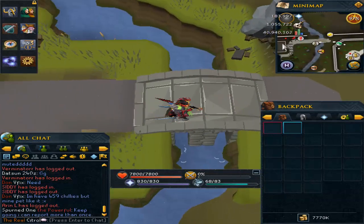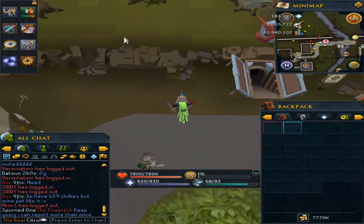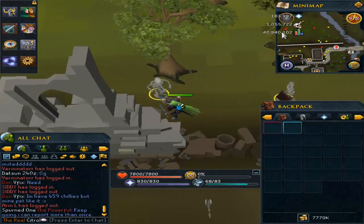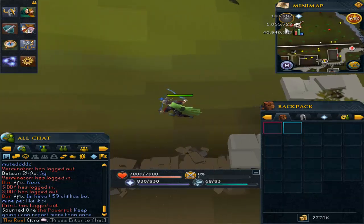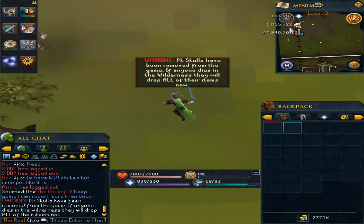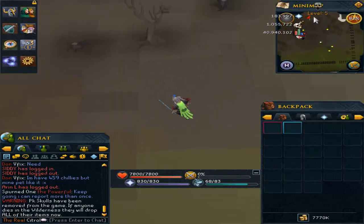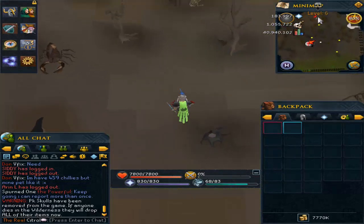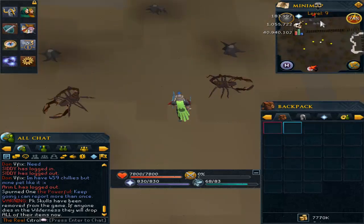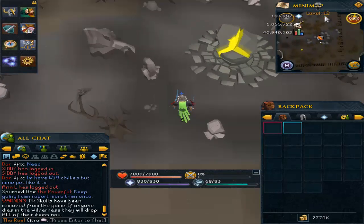Unicorn horns are rising — they're very high in price right now, almost 3k, around 2.5 to 2.8k each, which is crazy. I'm going to do one inventory, take the time in minutes it took, multiply that into 60 minutes, and that way we get our money-making per hour. The only real time it takes is to run there. You can teleport back to Edgeville using the lodestone, and I'll show you that after. Go straight up parallel to the castle in the wilderness.